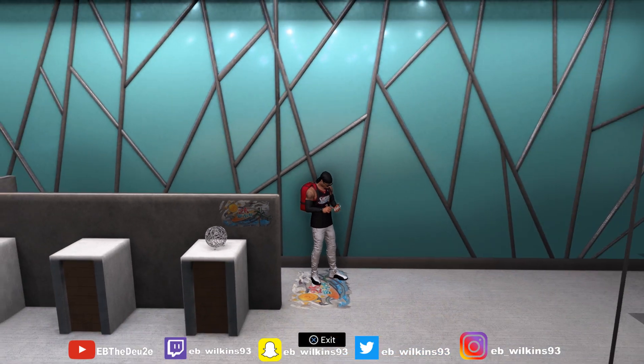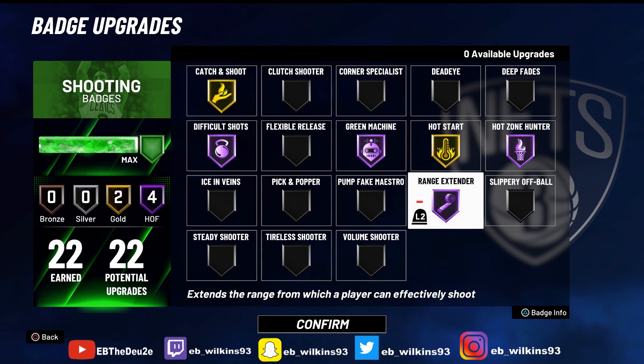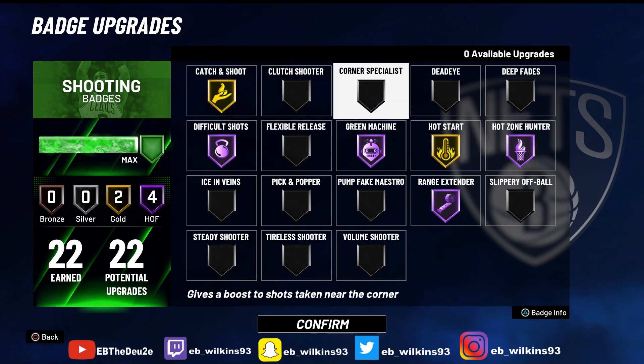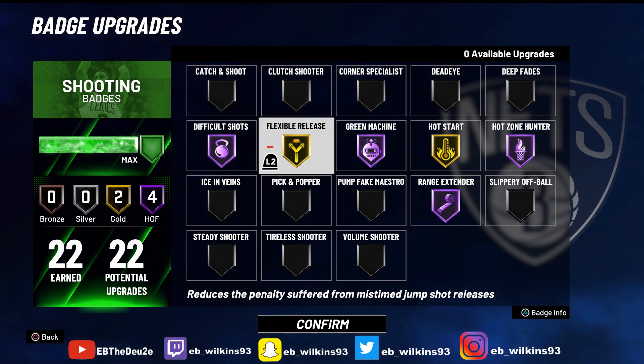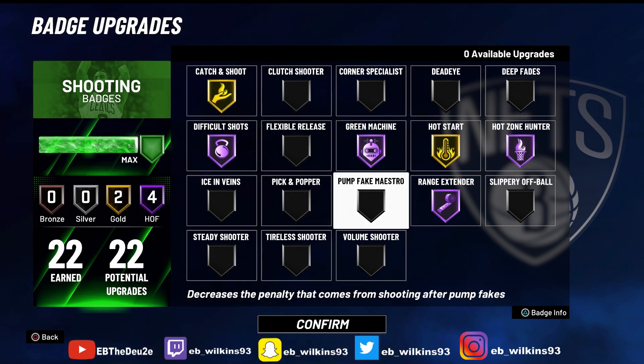And as a matter of fact, I'm going to recommend something. This is what I recommend, and I'm going to try this when I finally make a playmaker. You probably going to have gold badges, so go gold Ranger, get this gold Green Machine, get this gold Hot Zone Hunter. And I would probably do Flexible Release, because if I was some type of playmaker I'd most definitely max this out — it reduces the penalty suffered from mistimed jump shot release, and there's a lot of that going on in this game. So why not just throw it on? This is probably going to be the year that this badge is actually useful.